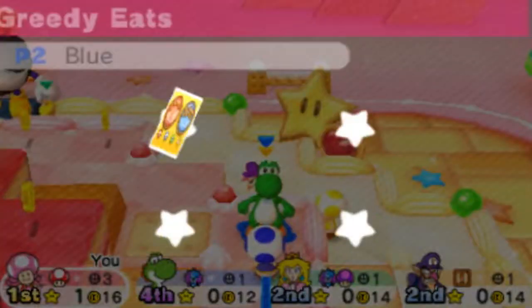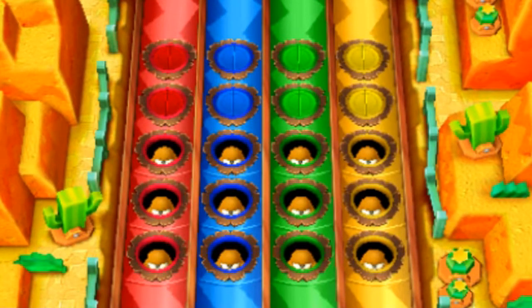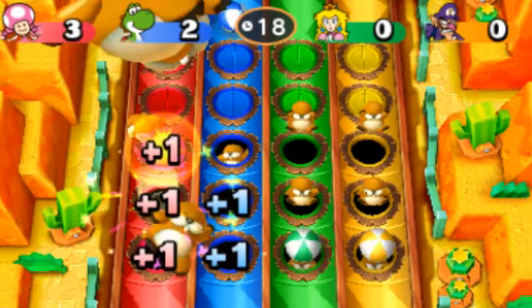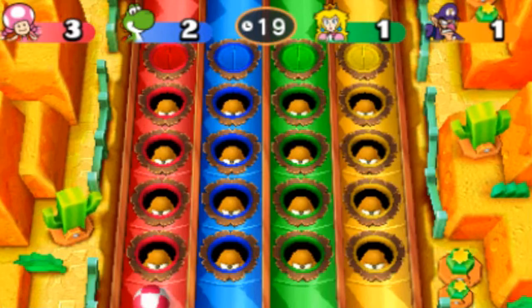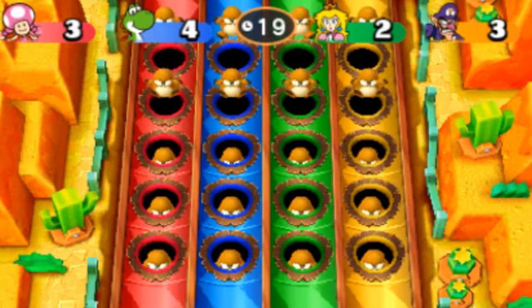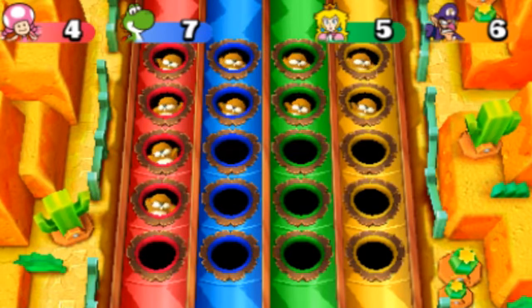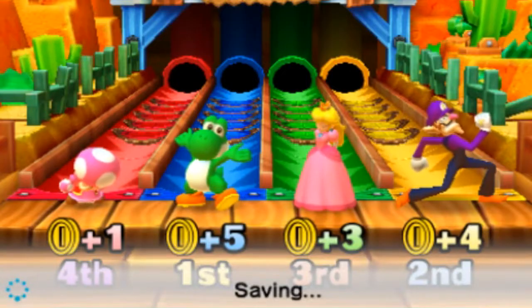We're going to have a coin minigame! We're playing the Monty Mole bowling game — instead of whacking the Monty Mole, we get to bowl it. I need to pay attention to the timing for a perfect. Three, two, one — I didn't get any there. I'm tied with Waluigi; Yoshi's in the lead. I only got one. I ended up getting last — that's fantastic. I didn't want extra coins or anything. Even in fourth I get one coin, but it's really not ideal — I would have loved to win.